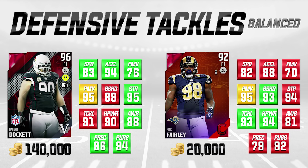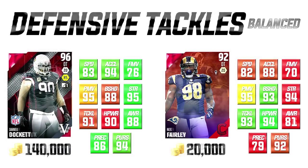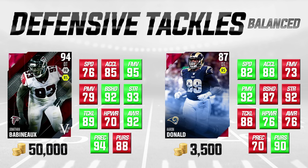For pure run support, Nick Fairly is actually better than Darnell Docket. He isn't quite as good in overall pass rushing moves because he doesn't have as good a finesse move, and his acceleration is six lower, which is significant. But in the grand scheme of things these cards are actually pretty similar, and Nick Fairly for 20,000 coins is definitely a good solid base defensive tackle if you're looking for somebody to be on the field the majority of plays.